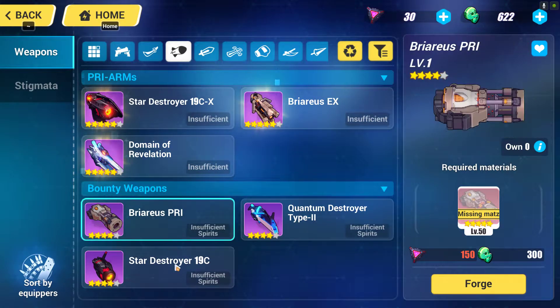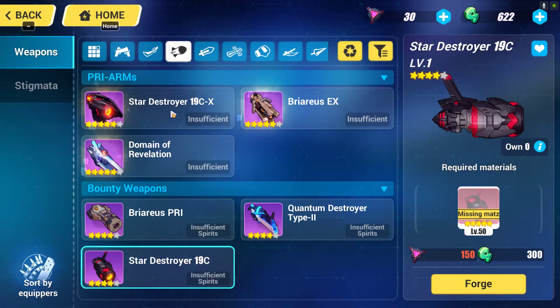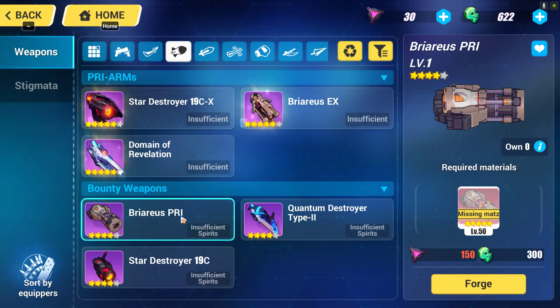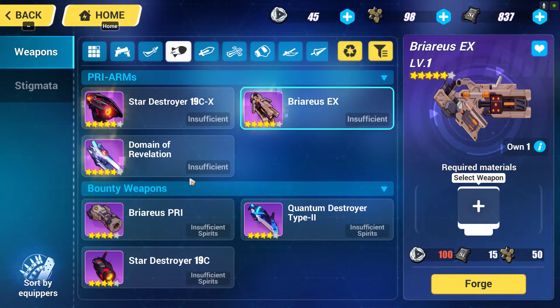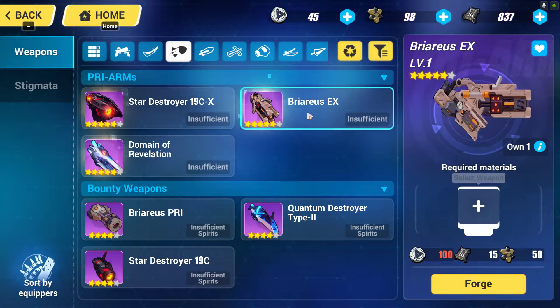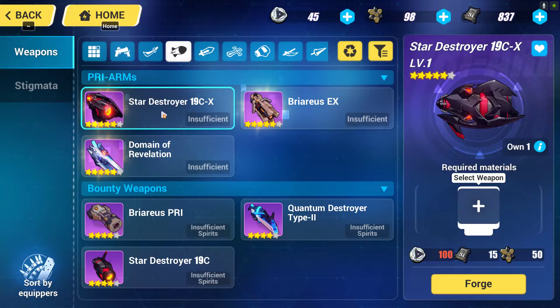Once you have upgraded them to bounty weapons, these two weapons will eventually be converted to free arms: the 19C will become 19CX, and Piero's will become Bros EX. For the Domino of Revelation you need Herrscher of Reason which you probably won't have, so don't worry about that. The Star Destroy 19CX is good enough to recommend for both Black Nucleus and Herrscher of Reason, because it does a lot of damage whether the enemy is physical or ice type.